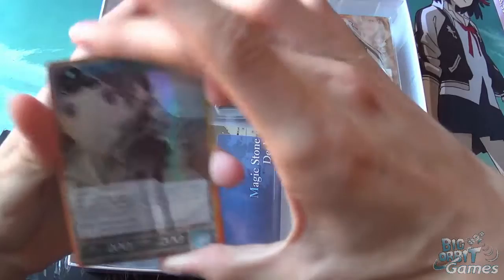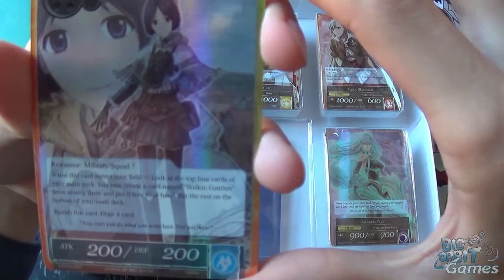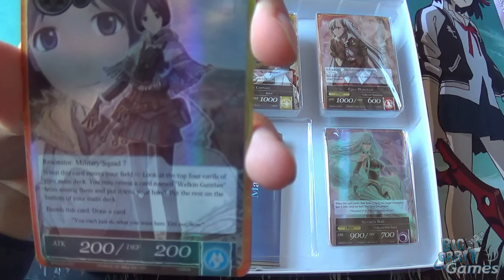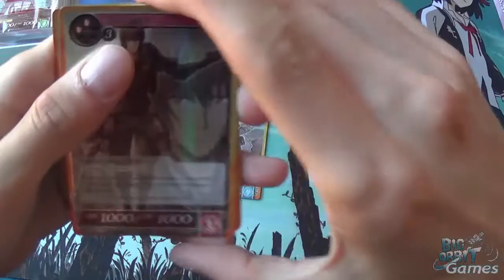I'll just quickly go through these. We get Isara Gunter — Resonator, one cast, water, 200/200. When this card enters the field, look at the top four cards of your main deck. You may reveal a card named Welkin Gunter from among them and put it into your hand. Put the rest to the bottom of your main deck.